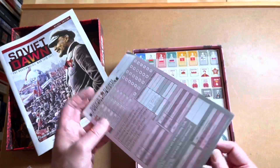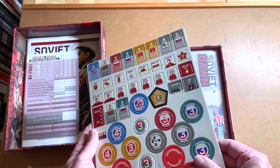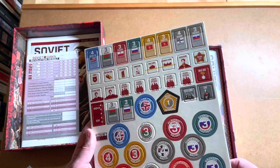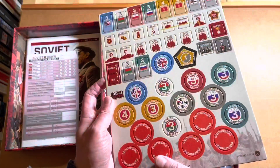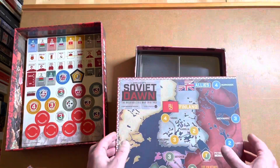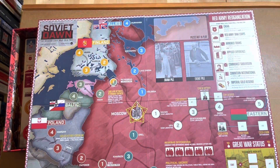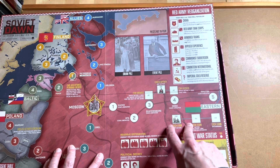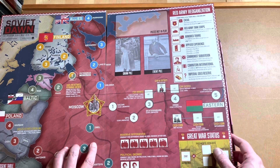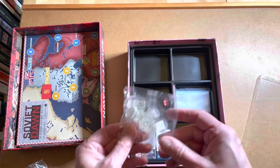You've got a record of your victories and defeats. Nice-sized counters — you don't want to lose those. The board is double-sided, depicting Russia itself and its borders. There's a little sequence of play at the bottom, a political dissent table, a political level track, Red Army Reorganisation, and spaces to drop off your cards. And then on this side, you've got some little bases for your cards as well.